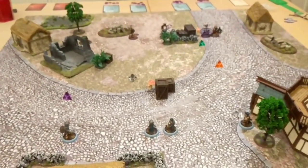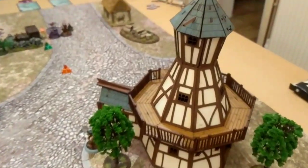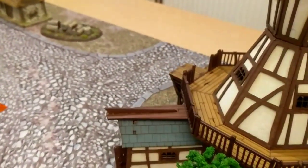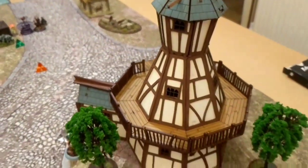What the board looks like — you can see the Moonstone spread, there's five coloured Moonstones on there. I've got my new piece of scenery, not finished yet. It's actually a wind mill, but it looks just like a quite cool tower.